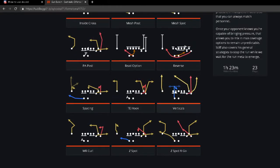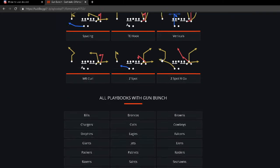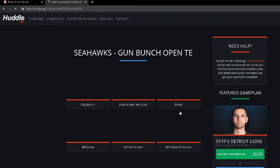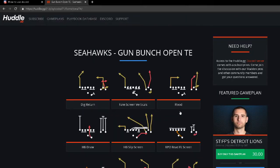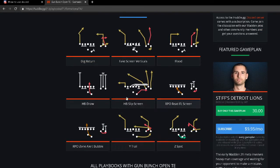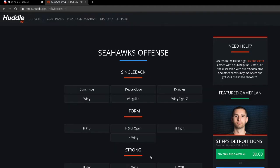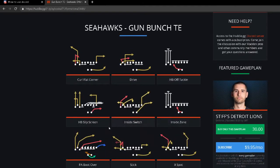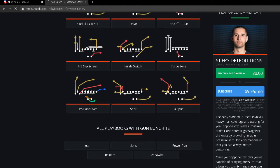They also have Tight End Hook, the read option, and the reverse from Shotgun Bunch — probably the best bunch in the game. You can also go Bunch from Spread, and the RPO Zone Alert Bubble is really difficult to stop this season. Bubble screens are effective because of what they do to man coverage. Wide Trail is there too — just some really good sets from the Seahawks playbook, especially PA Boot Over and Inside Switch, which are good every year.